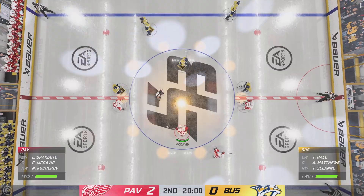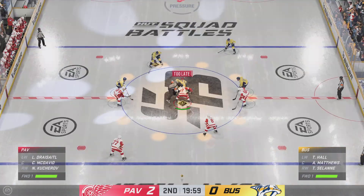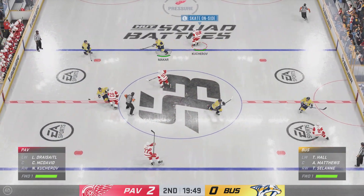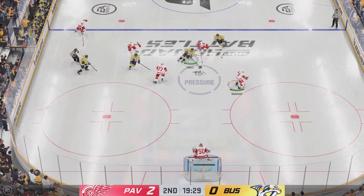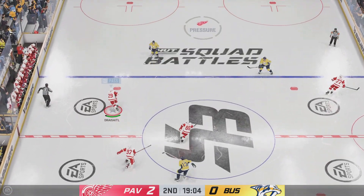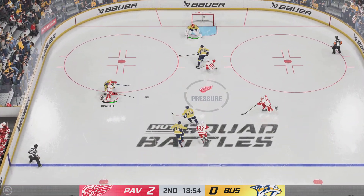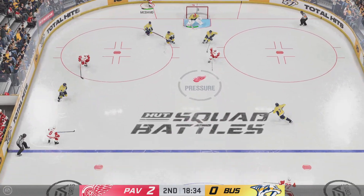Opening face-off here in this second period is about set to go. The second stanza is underway as the puck is dropped. We've got 20 minutes under our belts in this one. The Red Wings coming off a fantastic first 20 minutes, James, where they led in puck possession. They managed it extremely well, and it's a reason why they're up by two.